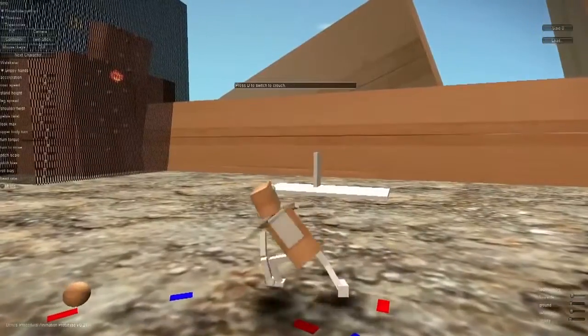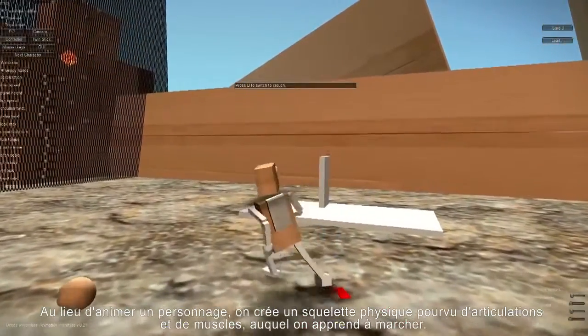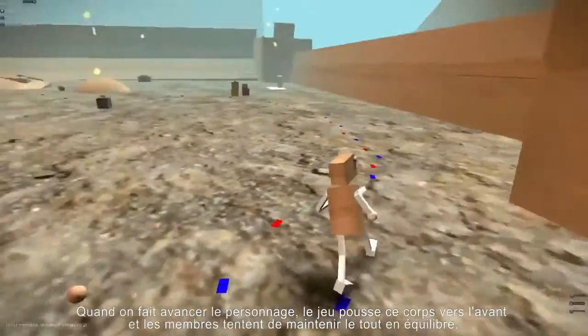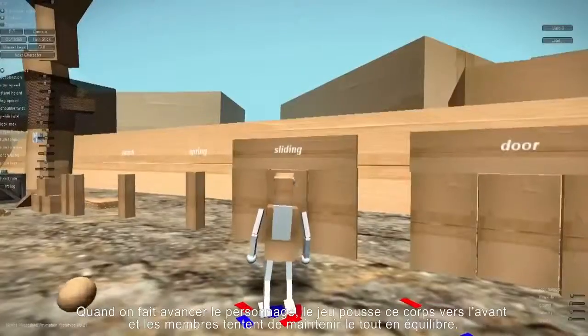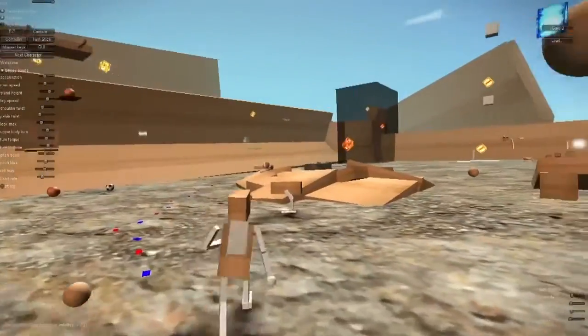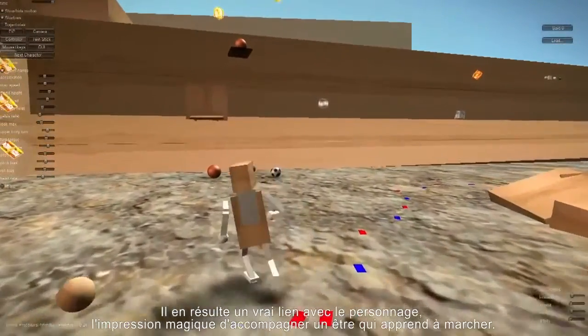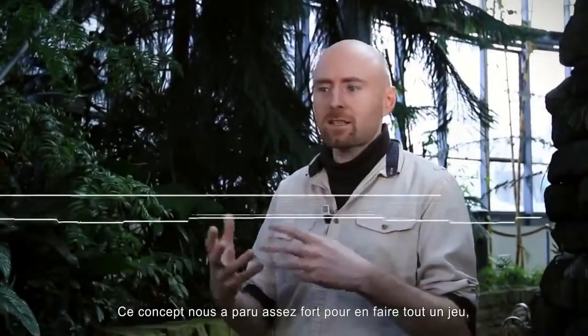Grow Home started with just one programmer experimenting with procedural animation. Instead of animating a character, you build a physical skeleton with joints and muscles and teach it how to stand. When you push the character forwards, the game is actually shoving that physical body forwards and the arms and legs are just trying to keep up and keep balance. That gives you a real emotional connection to the character — something really magical, because you recognize in it a real-life learning to walk. It looks like a real character.